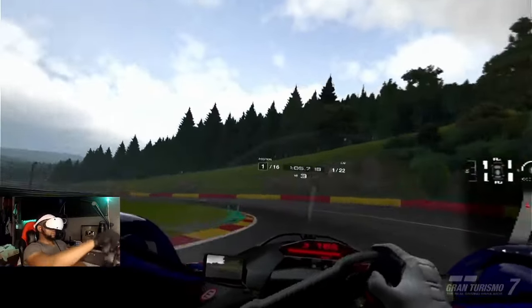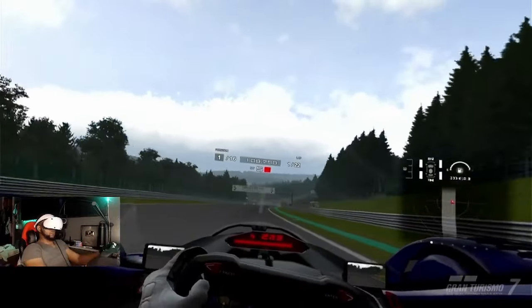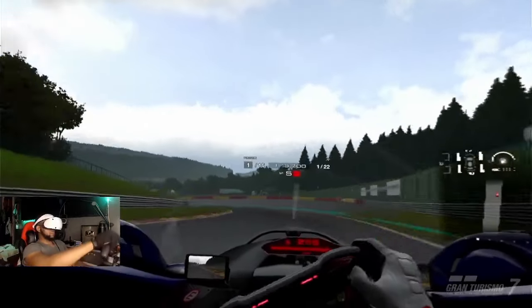The strategy is 12 laps on the medium tires, then 10 laps on the soft tires. Head into the pits around lap 12 and come out with whatever position we managed to hold.